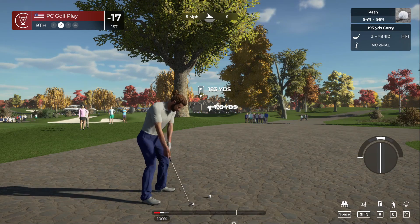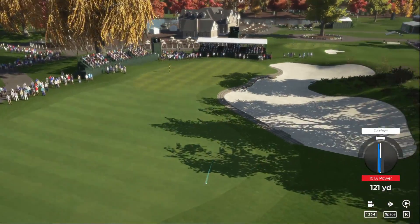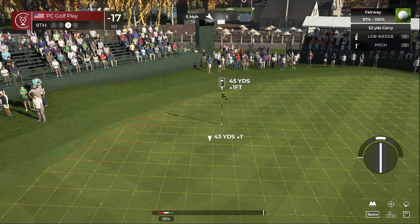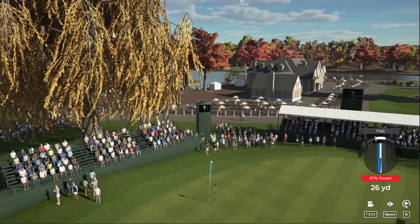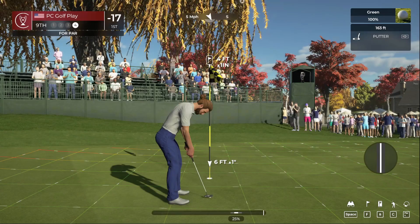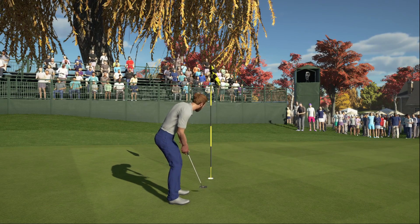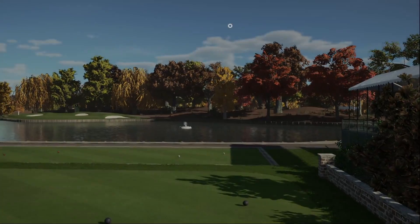We're going to try to hook this around the trees onto the green — going with the hybrid here. Went through the yellow one in the trees. That's a smart option — would have been nice to pull that off. Get ready to play their third. Hit a beauty — can make this one for par. Easy peasy — we'll take that. Currently sitting in first place.